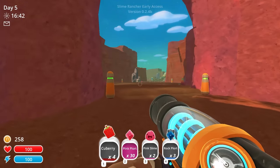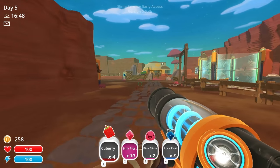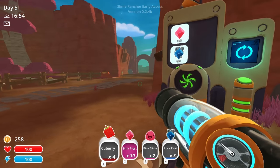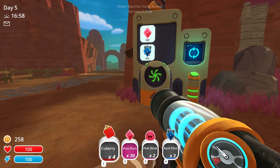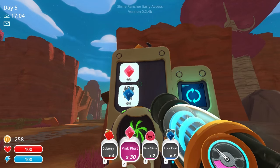Welcome back to my series Slime Rancher Road to Golden Honey. My name is Jimmy Swift, and today in episode 5 we're going to be completing a quest. I was just out exploring, trying to get a little bit of stuff prepared between episodes, but I decided to pick this episode up right here because we actually have enough materials to complete our first quest.